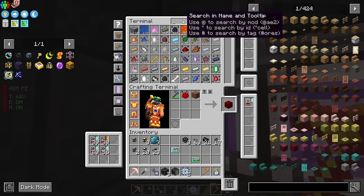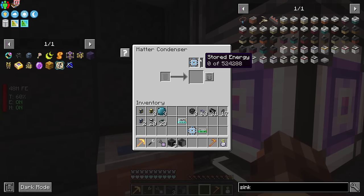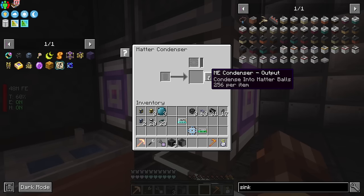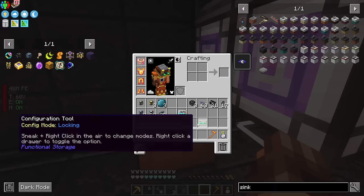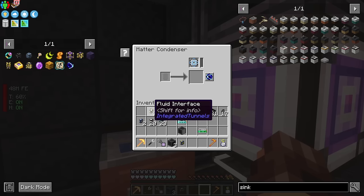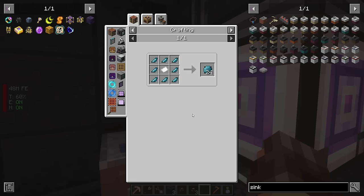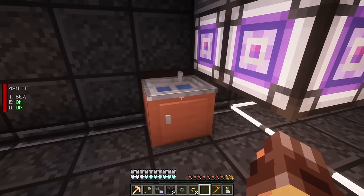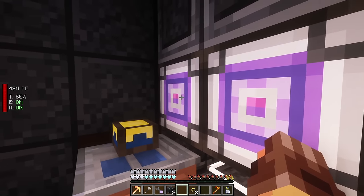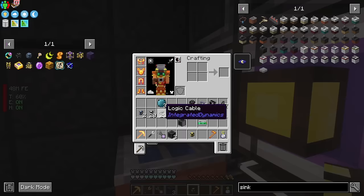What we need to do with these matter condensers is just feed them items - we need a sink. We pump water into them because it's easy to move mass amounts of water. We're using the piping from Integrated Tunnels, which is the add-on to Integrated Dynamics. It just takes crystallized mineral to produce the pipes. I'm placing a fluid importer to import from the sink. You use fluid interfaces or item interfaces depending on what you're working with, then connect with logic cable.